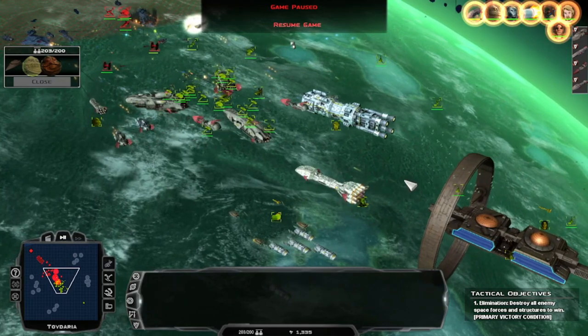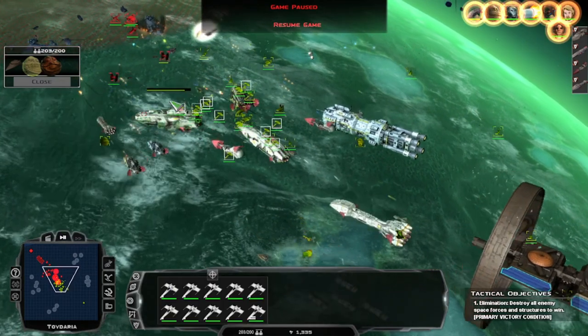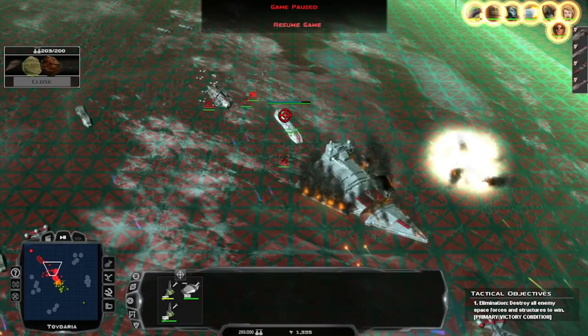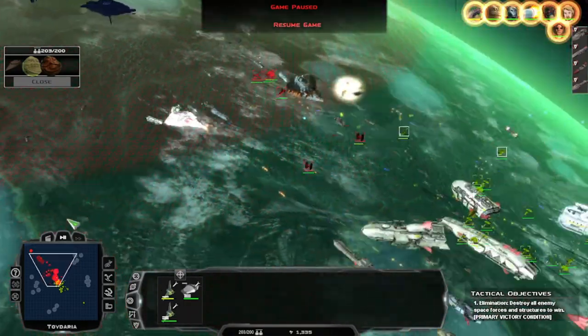Let's pause. Let's consolidate our fighters here. Group one, deal with those experimental TIEs. Group two, hit the bombers — group two, you're going to be joined by them. All bomber units, you're going to be group three. Hit this thing as fast as you can.